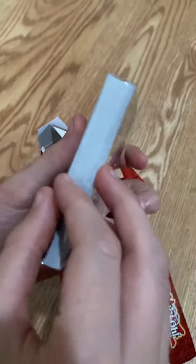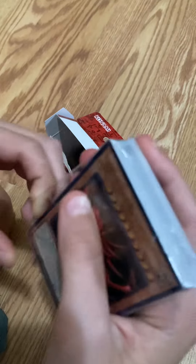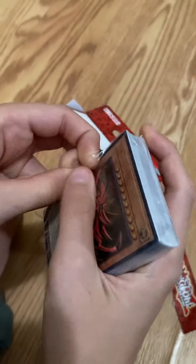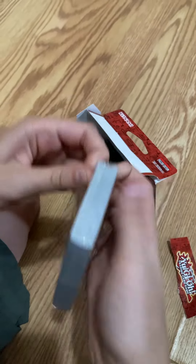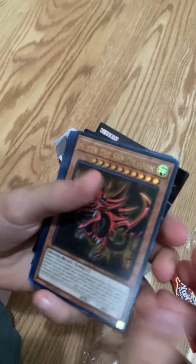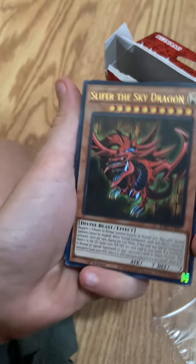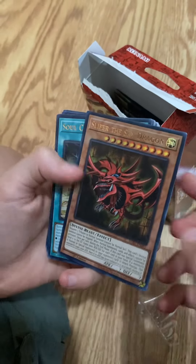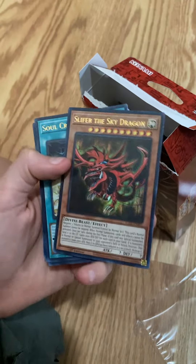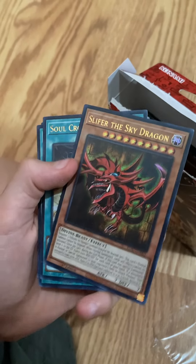Oh, that's a nice card. Gotta find how to open it. There we go. Ooh, that's a nice looking card — Slifer the Sky Dragon. That's one nice looking card. I'm pretty sure this is the original art from the anime too. That's pretty sweet.